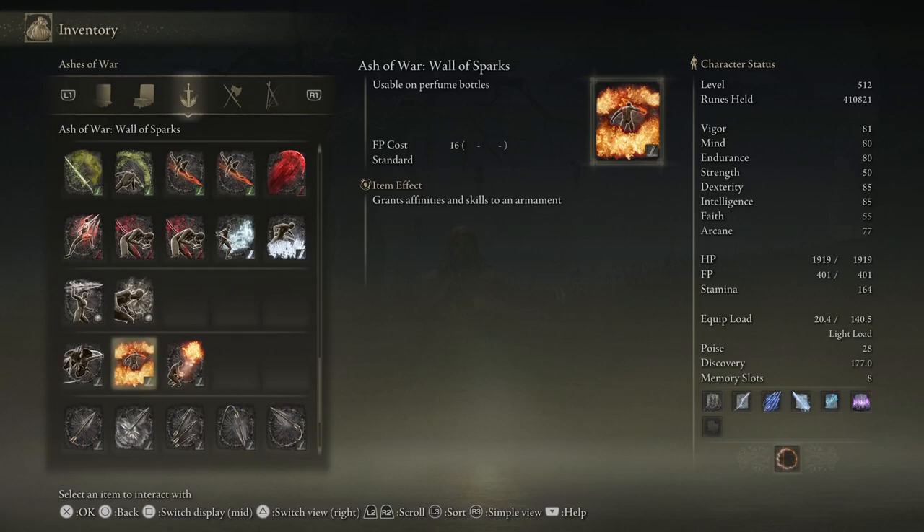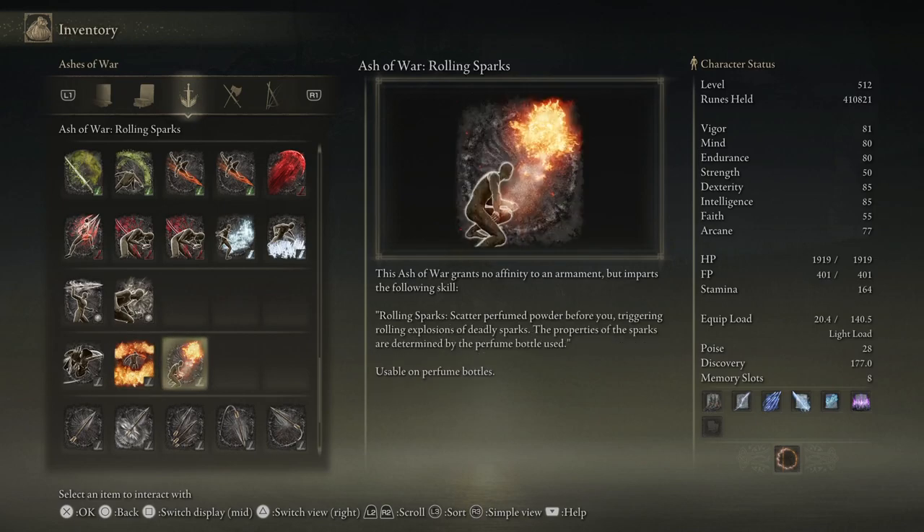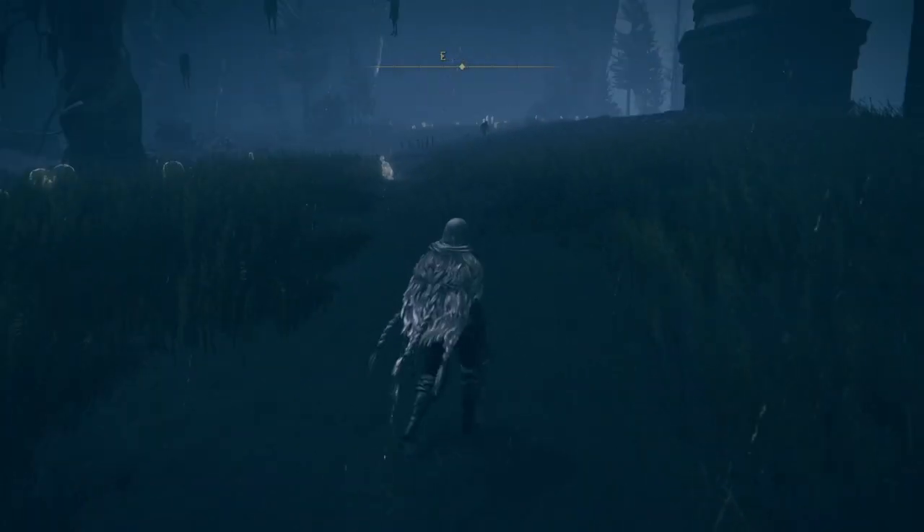The first ash of war is called Wall of Sparks — it scatters perfume powder in the vicinity, producing an intense spark after a brief delay. It can be charged to increase the power and range. The properties of the sparks are determined by the perfume bottle used. The second is Rolling Sparks — it scatters perfume powder before you, triggering rolling explosions of deadly sparks. Again, properties depend on the perfume bottle.